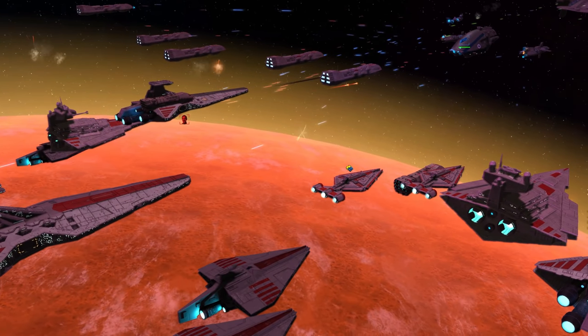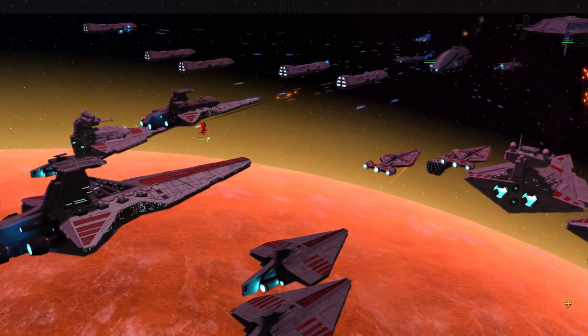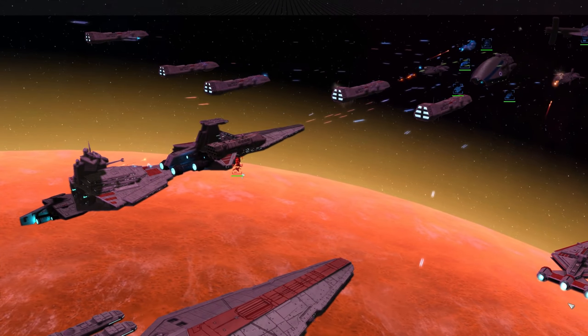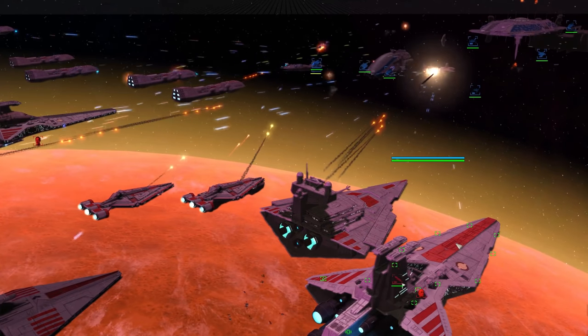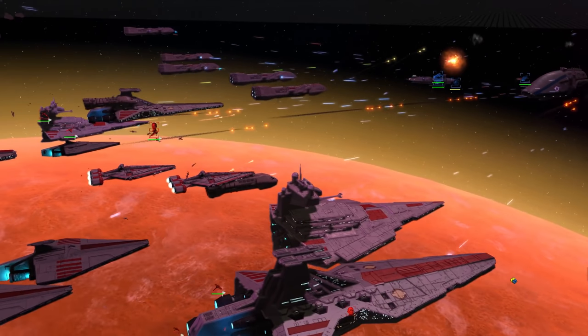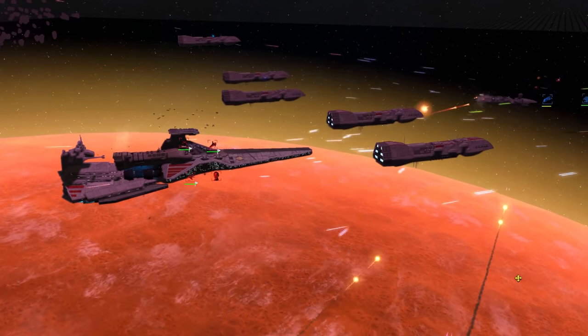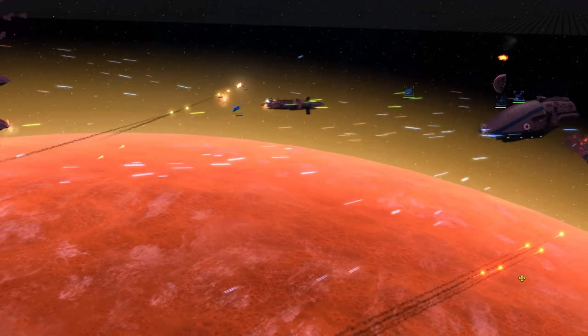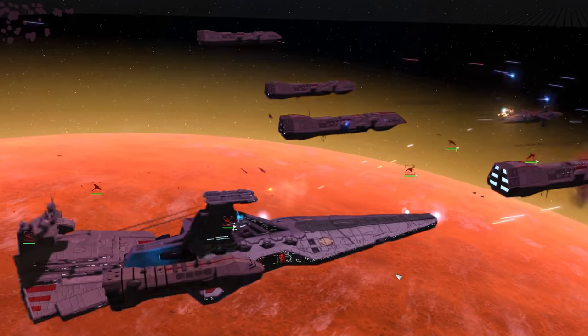Whether you're new to Empire at War Expanded or have been playing for years, you may have some questions about how certain factions work. Maybe you want to play as them, and maybe you want to crush them. Today we're going to be starting a series of factional guides for all of the Empire at War Expanded mods by breaking down the Galactic Republic, explaining how their roster works, how their government mechanics work, and some tips on how to set yourself up for success while playing as them.